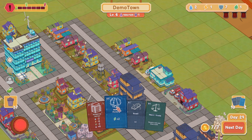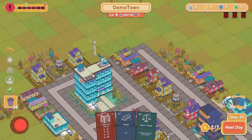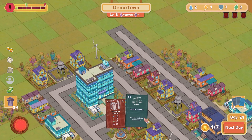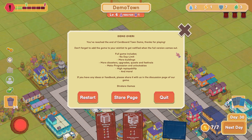Yeah. Forest plus two nature — that's great for us. Little forest there — need to not destroy those. Road like so. Small trade: discard a card and draw a card — can I do that? No, can't work. Just next day — the demo is over. You've reached the end of the Cardboard Town demo.